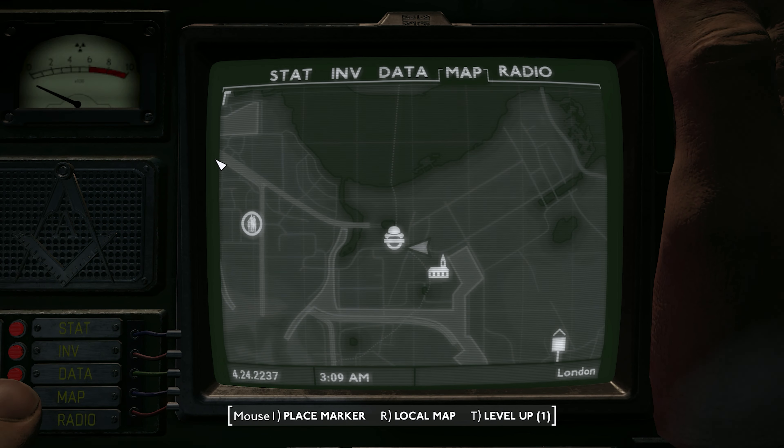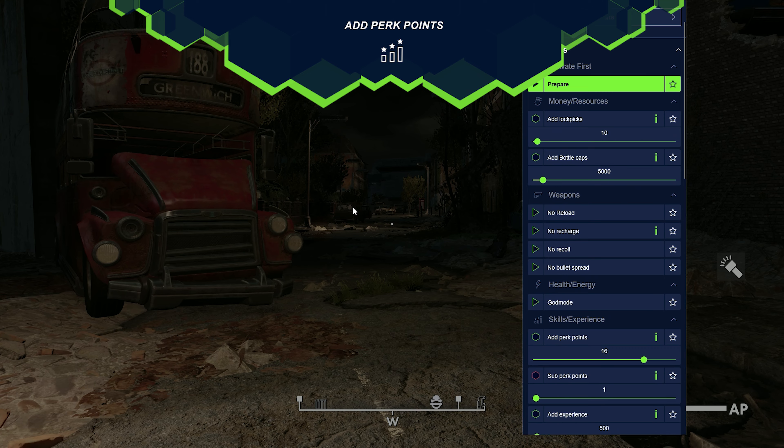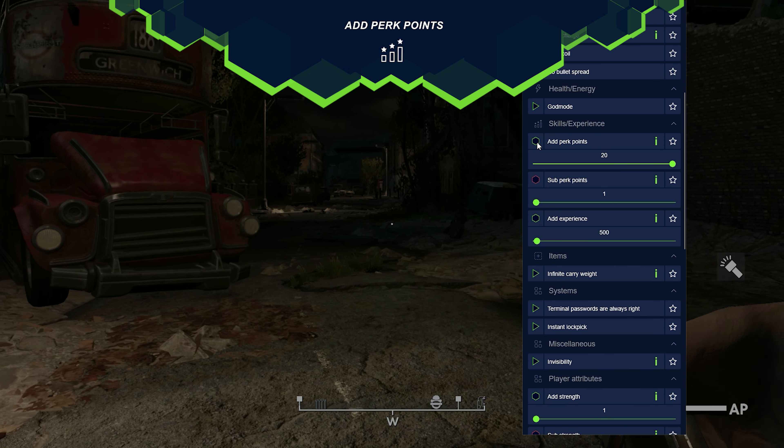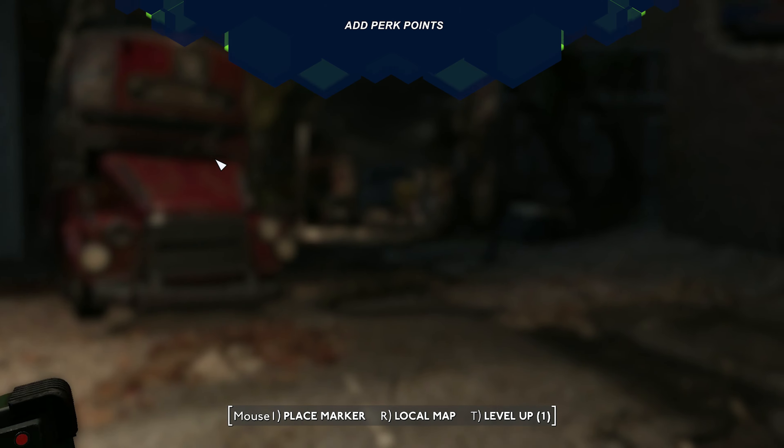Additionally, you can adjust the number of perk points to level up faster. Using the slider in the Plitch overlay, you can add up to 20 perk points. When you open up the character menu next time, you'll see the added points.